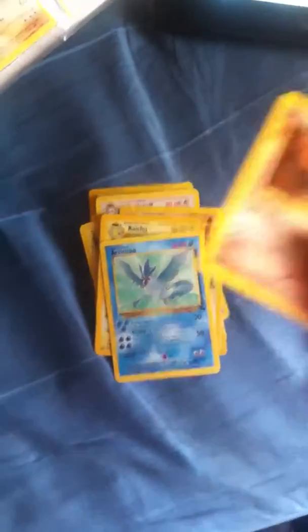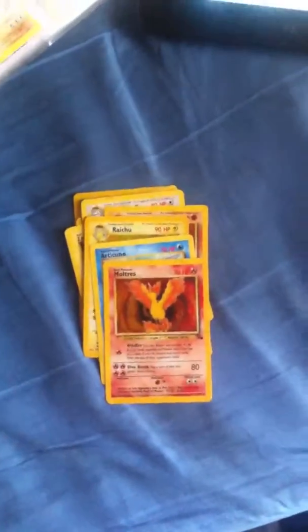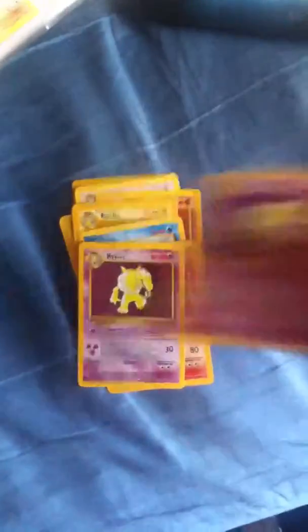Harakuno non-holo, Moltres holo, Hypno holo, Hypno non-holo, Pidgeot holo, Magneton non-holo, and Magneton holo.